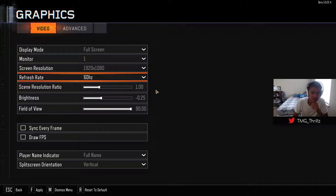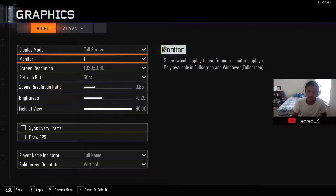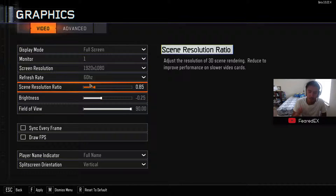My refresh rate is 60Hz. Sadly, I don't have a 144Hz monitor or any of that good stuff. Screen resolution ratio I keep at 1, because originally it was at 0.85 but it doesn't really look good — as it says, it's the scene rendering — and 1 is just the right amount.